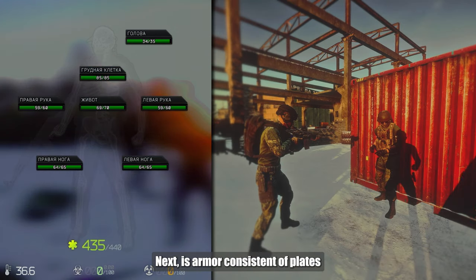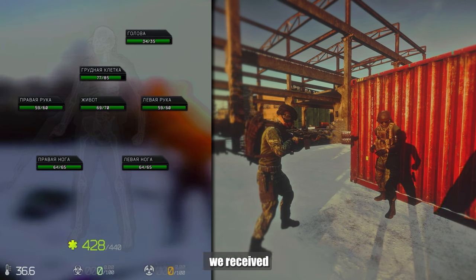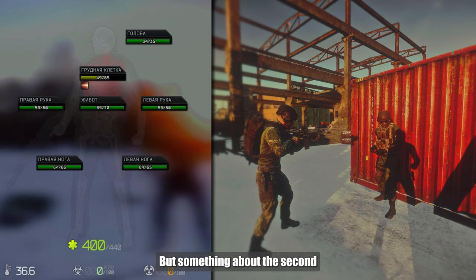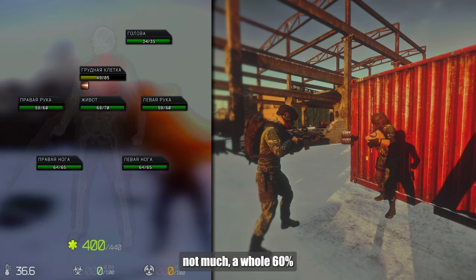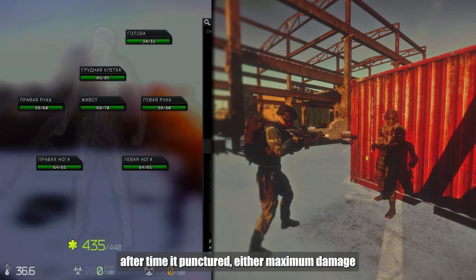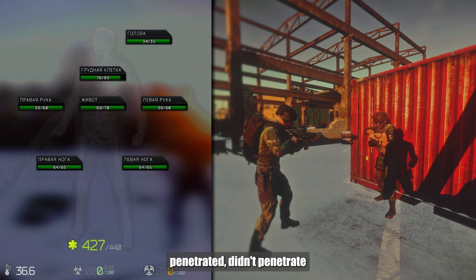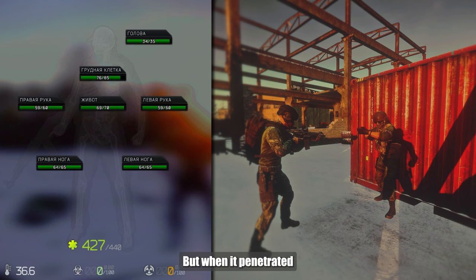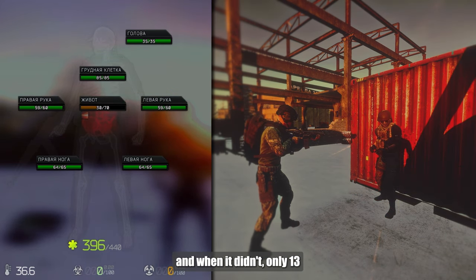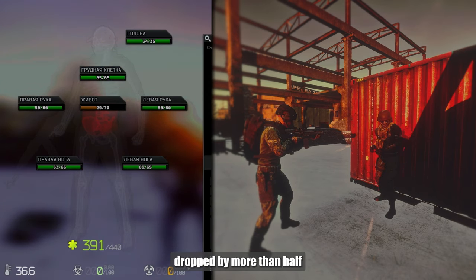Next is armor consisting of plates. It protected well from the first shot — we received only 13% of the damage. But around the second shot, a whole 60% passed, and then time after time it either punctured for maximum damage or minimum damage. When it penetrated, 60% passed; when it didn't, only 13%. All this happened until the armor's durability dropped by more than half.